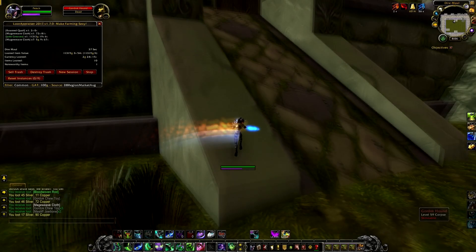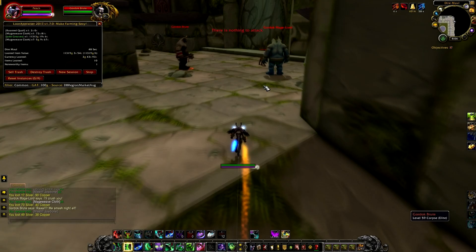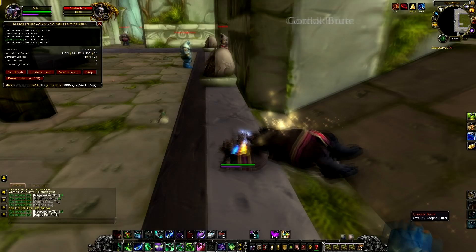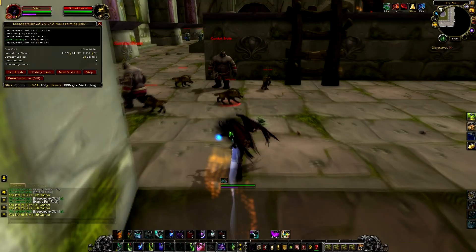Now just run up here and then just run straight. Now to the left. Kill and loot these guys over here. And make sure you get these three way in the back. Now run back through the door.